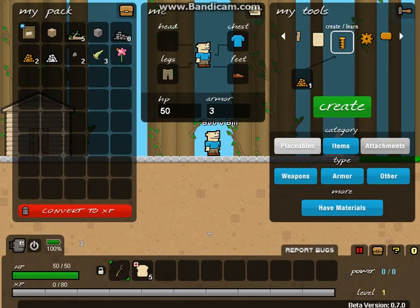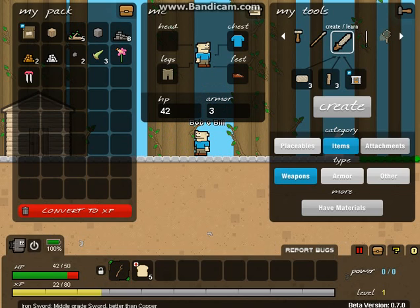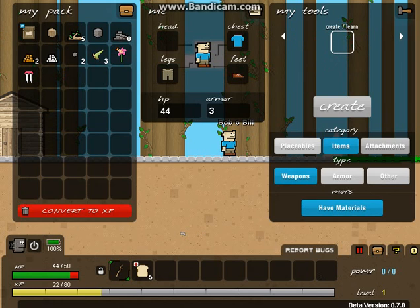Let's have a look what I can do. I'm going to make a better sword. I'm going to make a stone sword first. There's snakes and stuff like that in the game. There's an iron sword but I haven't got any iron so I can't make that. I'm going to try and make one — I need more stone and some wood.